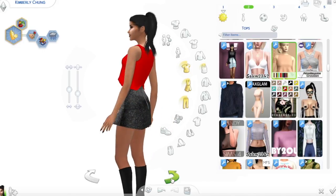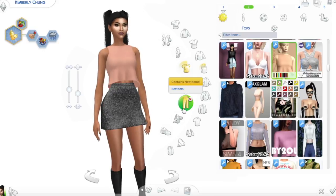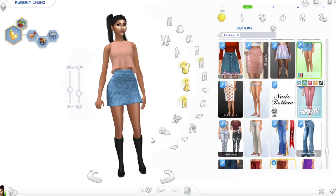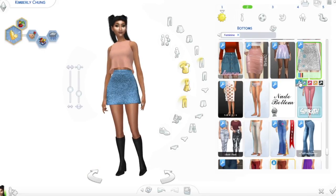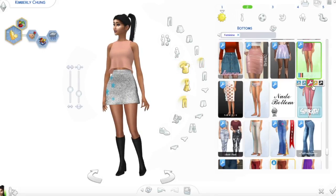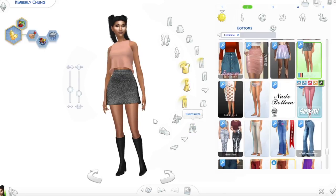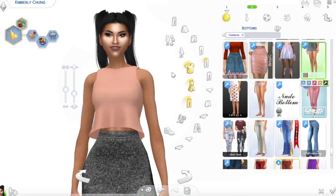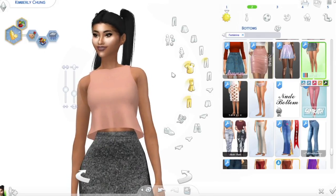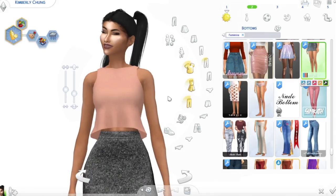Let me turn her around so y'all can see — it has a nice split in the back. And then she is wearing it with this amazing glitter skirt. Look at these colors — I am obsessed with this, it looks so freaking cute. And the other colors are just so pretty. I especially love this one. Especially with Christmas coming up — I know it's only September but you know we need to think ahead, and this would be great for a Christmas look.